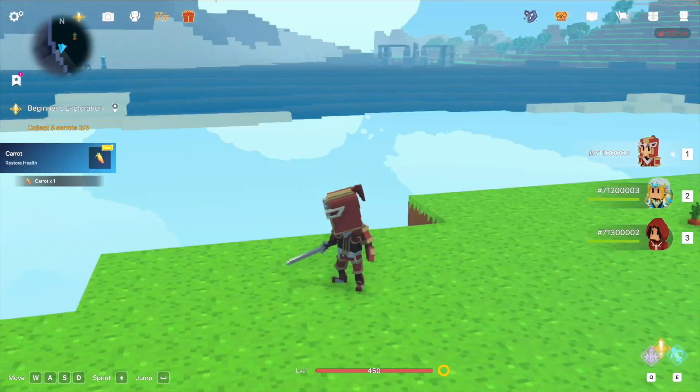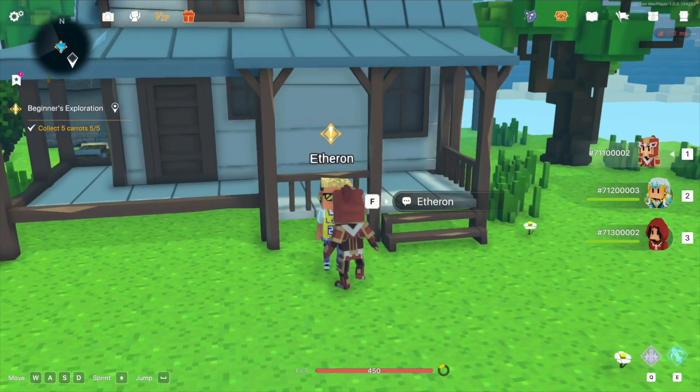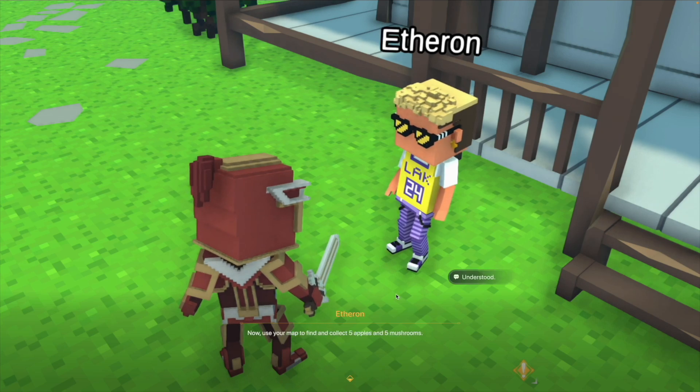Walk near the carrot and press F to collect it. After collecting, find the starting NPC for dialogue, submit the task, and receive a new one.